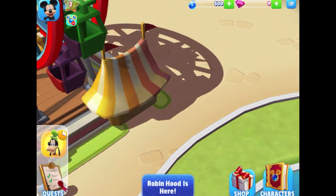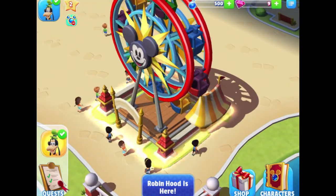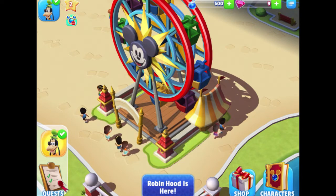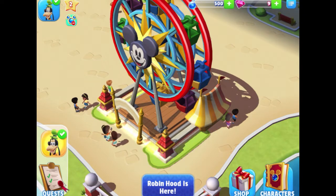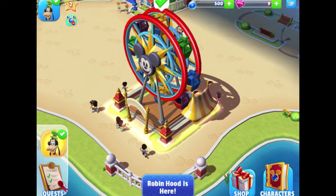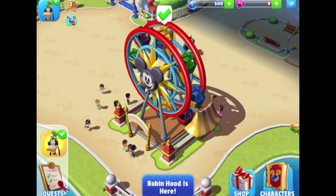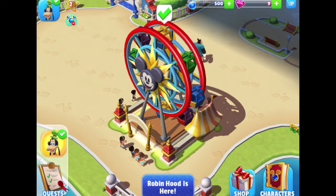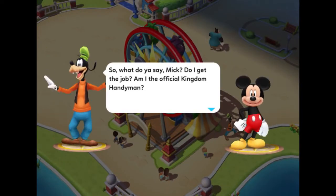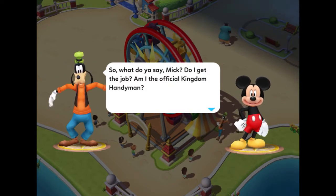When we sent him on that quest, he went into the attraction — so we don't see him walking around while he's busy. The check mark on the bottom left by the Goofy picture tells us he's done, and there's a check mark over the Fun Wheel too. Goofy says: "Do I get the job — am I the official kingdom handyman?" And Mickey says yes!